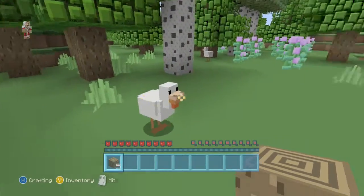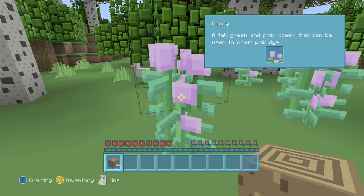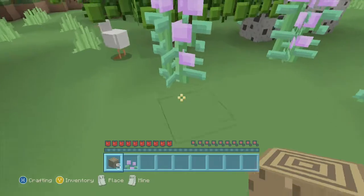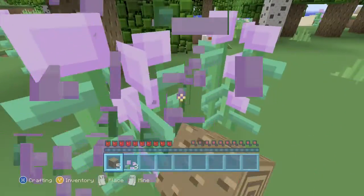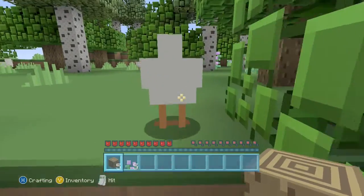Oh, look at this. Oh my god, is this something new? Tall green pink flowers — these can be used for pink dye. Oh my god, you can actually get pink dye instead of having to mix other dyes together. Cool.